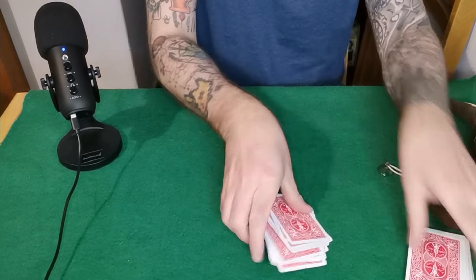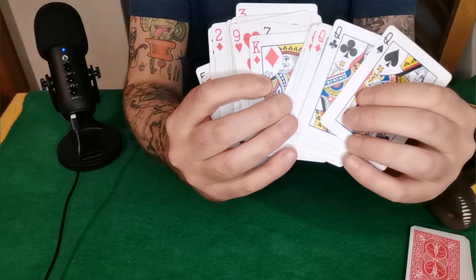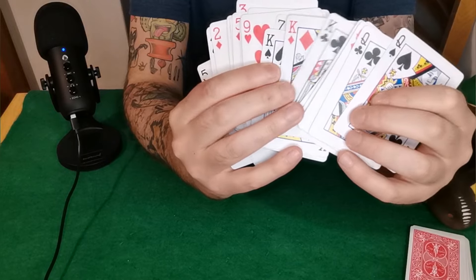Your spectator can say stop right here. Now what you've done is you've controlled the kings and the queens to the bottom.